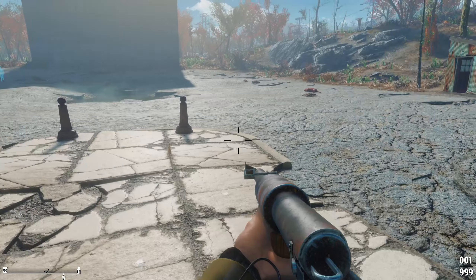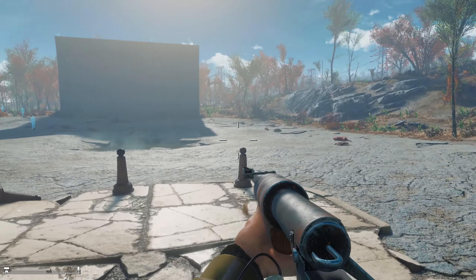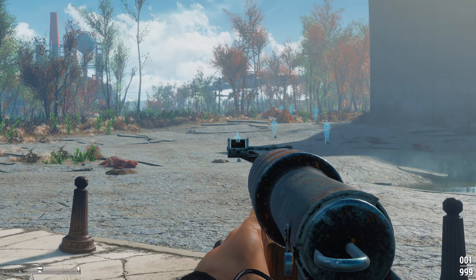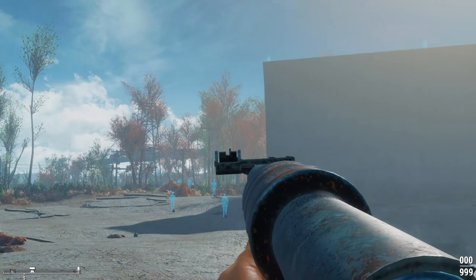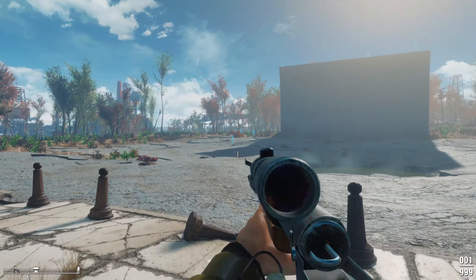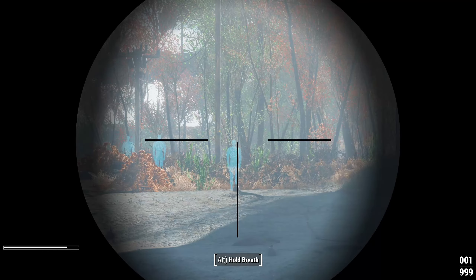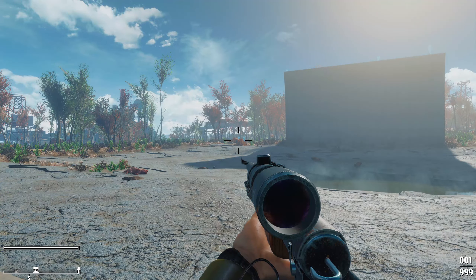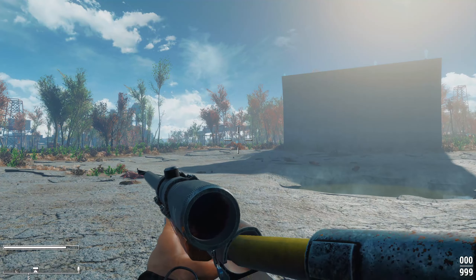I've got some targets at varying range set up, so we'll take a couple of shots with this one and then go for longer range shots with the unique. The standard version just has iron sights. The animations are noticeably slow, probably because it's supposed to be such a big gun. It reminds me a lot of the AMAC 1500 that somebody else made — it might be using similar animations.